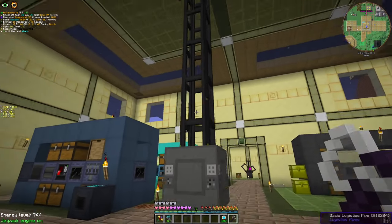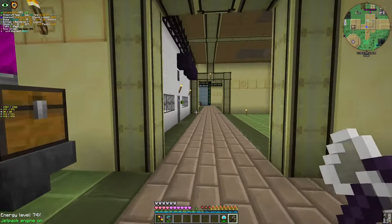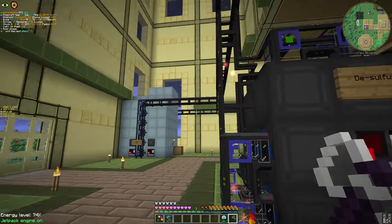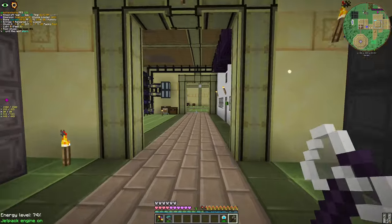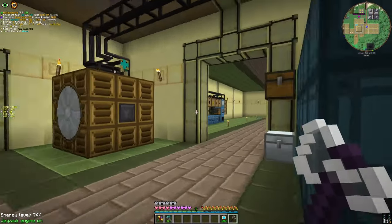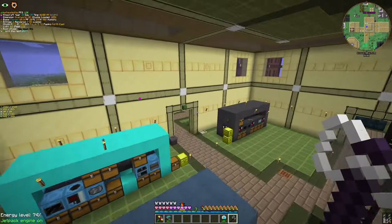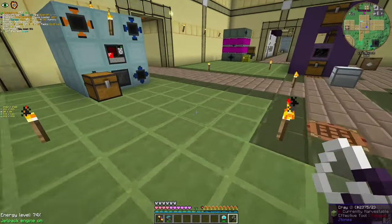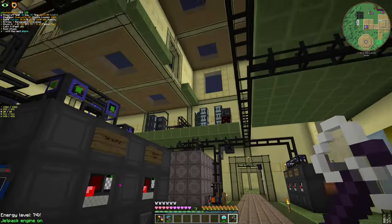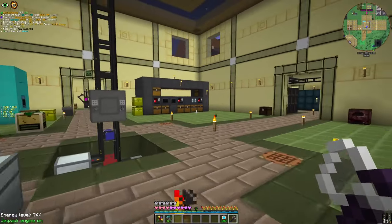Our logistics pipes network actually served us really well. It's a really nice system, really well working. Anyway, it's a good system. But Great Tech New Horizons is not a normal pack. It is basically the automation loop — you automate things, then automate things, then automate things, then automate some more things, and play with magic sometimes. That's basically Great Tech New Horizons in a nutshell, and also a grind in between.